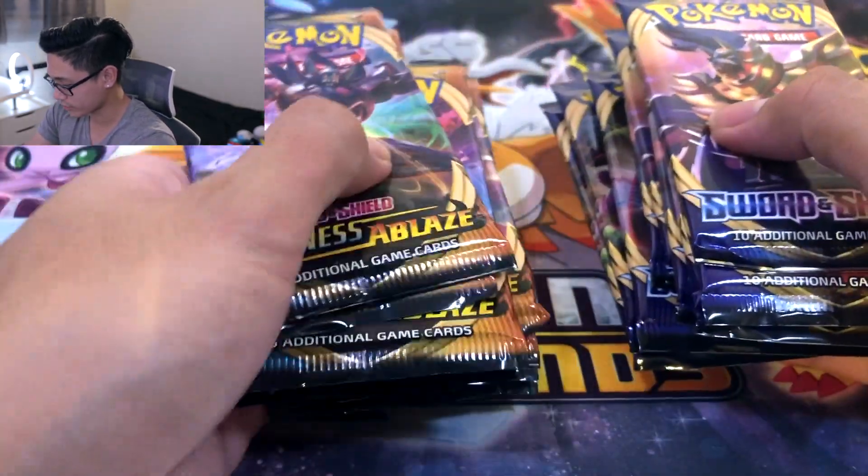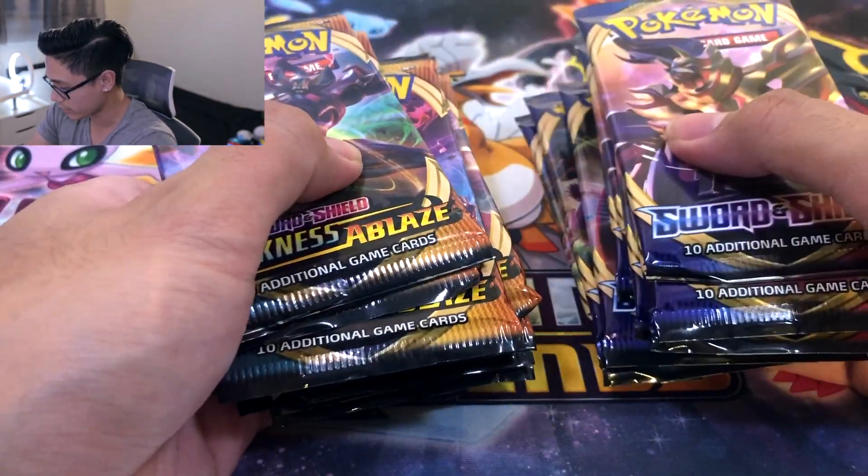I also forgot to mention we have a trump card in this video — if any one of us pulls that V-Max Charizard, that's an automatic win. Alright, we got all the packs separated: Darkness Ablaze in this pile and Sword and Shield in this one, 10 in each stack.